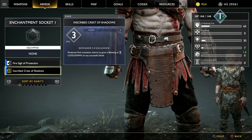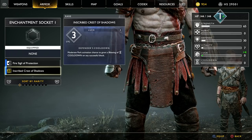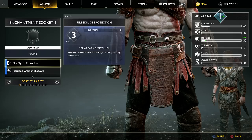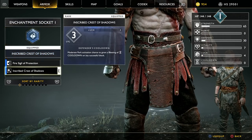The new enchantment is the Inscribed Crest of Shadows with 4 luck — moderate perk activation chance to grant a blessing of cooldown on any successful block. The other option was defense. I lean toward luck, so let's go with that.